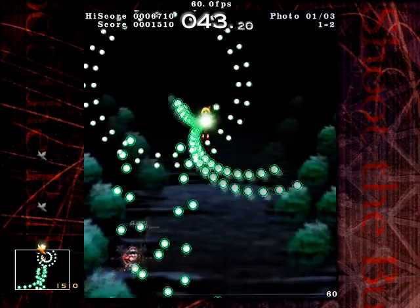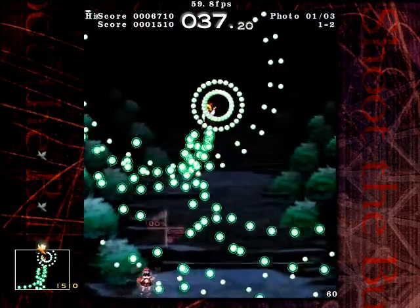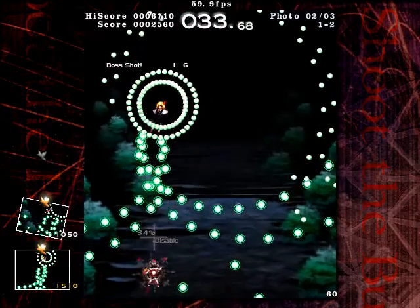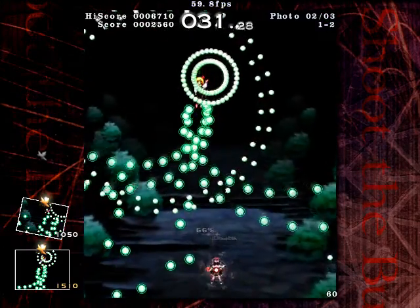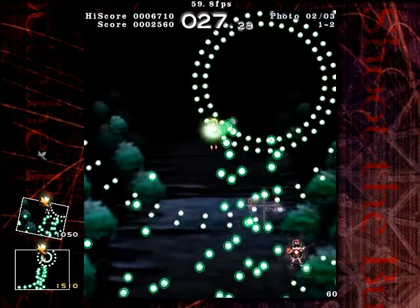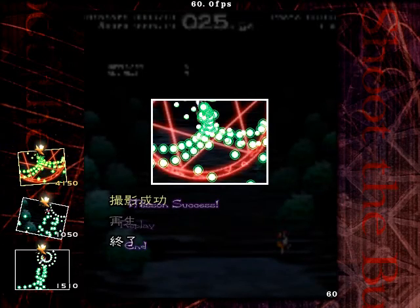Level 1 is, of course, Wriggle and Rumia. This is overall just a simple move-through-the-gap pattern. Level 1 is pretty easy. And Fraps lag is kicking in, of course. And yeah, another really easy one. On to the next scene.